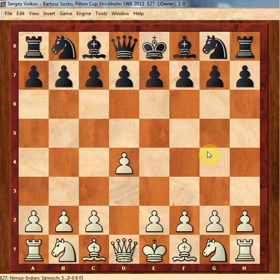Hey guys! During my last training session, my coach showed me a game that I thought I absolutely have to share with you. In my opinion, it is one of the early candidates for game of the year. I'm sure there will be a lot of great games played this year, but at least for now, I haven't seen anything better than this. It was played between Grandmaster Sergei Volkov from Russia with white, and GM Bartosz Sochko from Poland as black in Rilton Cup in Stockholm on January 2013.